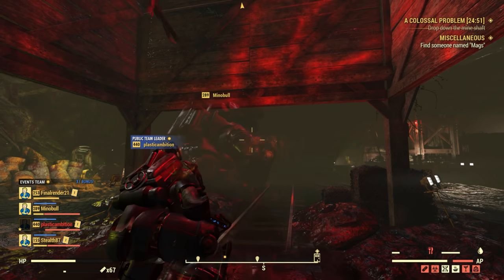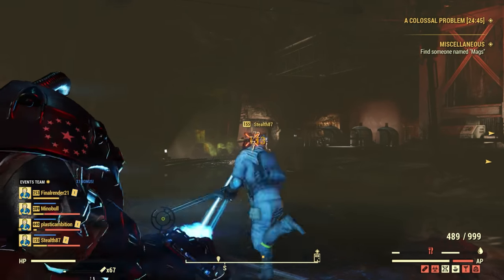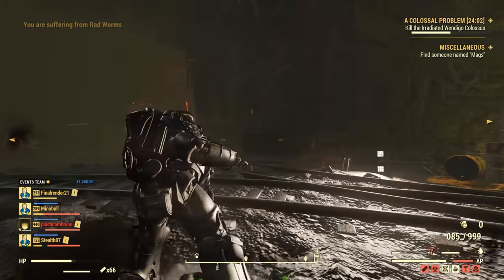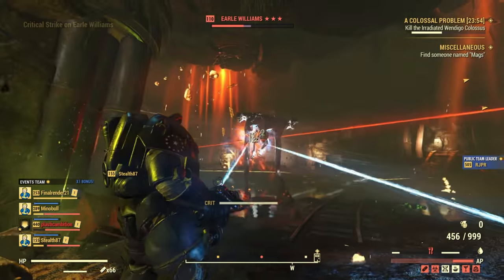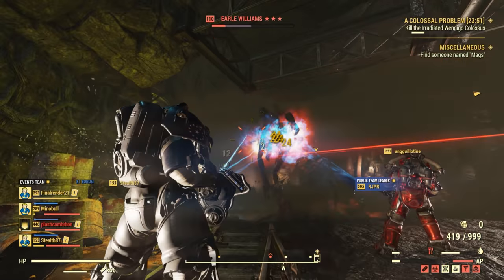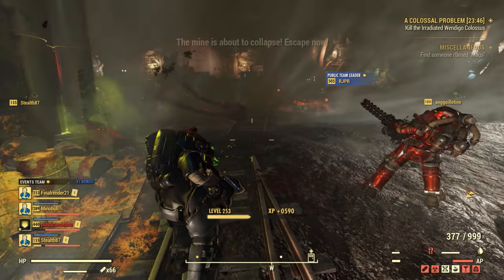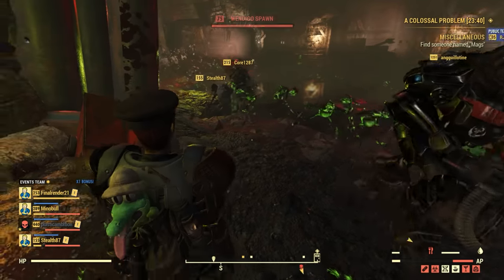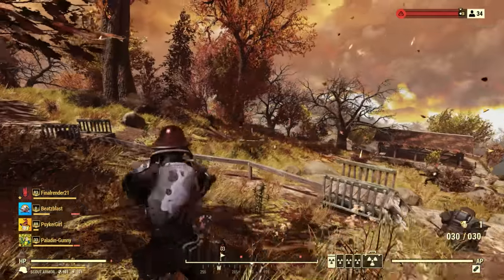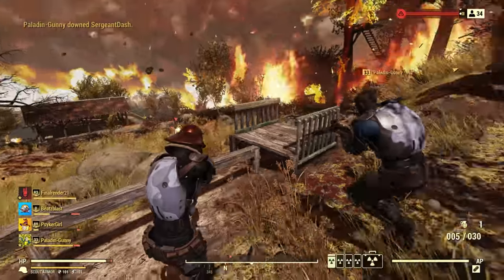There are other team types as well — ones for just messing around where the longer you play, the more Luck SPECIAL points you have. There's also a special building and crafting team where the longer you're together, you get more Intelligence points, which helps when crafting weapons and armor since more Intelligence increases the condition bar. It's a very cool, simple system that really works. You don't have to talk to people or do events together — it's quick and easy to start or join a team, and you can swap team types whenever you want to maximize your bonuses.